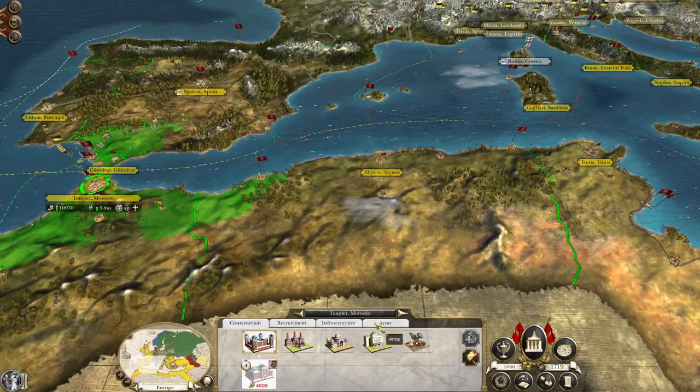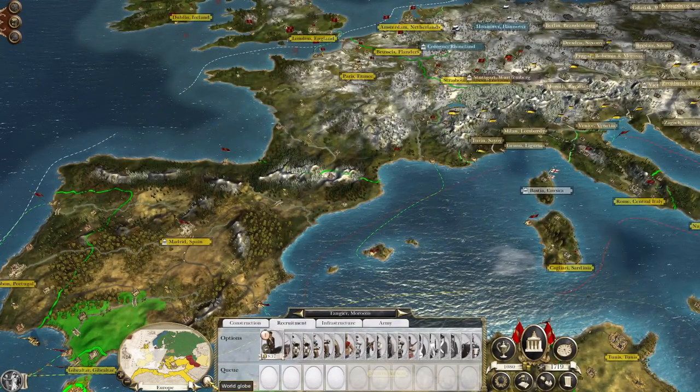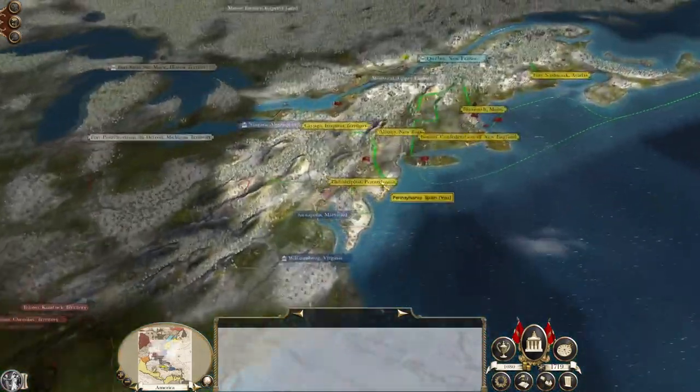Because it means Württemberg isn't behind my lines where they can run and take Tunis or Tangier. That means a lot to me — knowing they're directly ahead of me and I haven't got to worry about them.